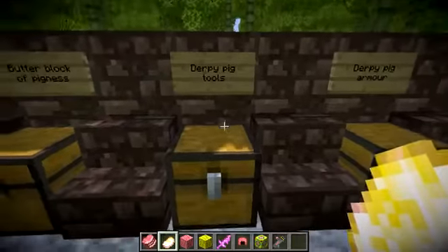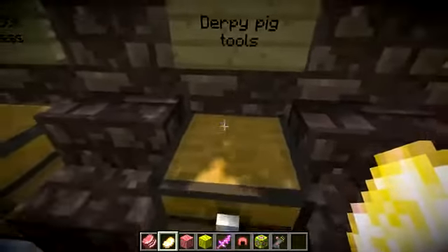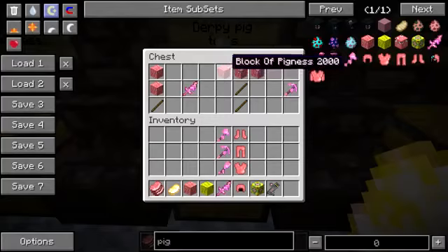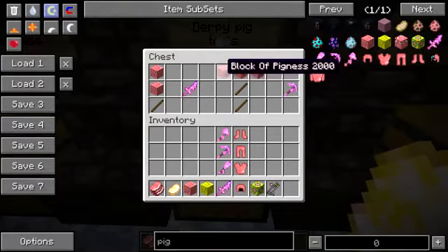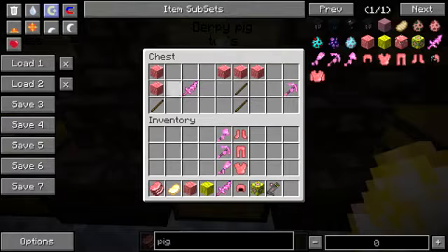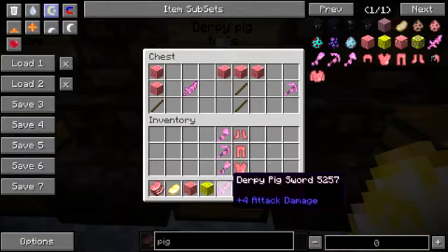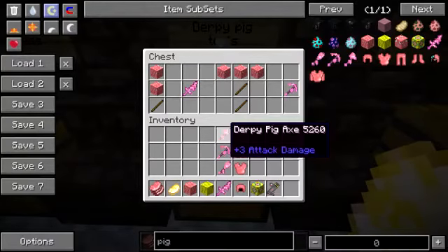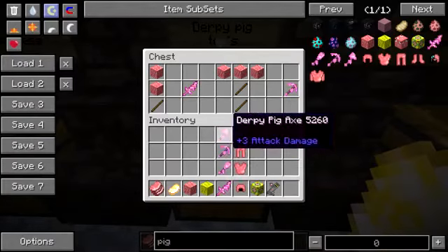Next up we've got the derpy pig tools, because no mod is complete without tools — you definitely need new tools in Minecraft, there's definitely not enough already. To craft the derpy pig tools, it's the same as any normal tool crafting: you just have the normal amount of sticks and then arrange a pig-like shape with the Block of Pigness instead of the other resources you'd normally use. This works with all the tools apart from the hoe — sadly, you cannot make a derpy pig hoe. The tools aren't very good; they don't have the best durability. I think their durability is similar to wood tools, and they have the same damage as wood tools, so they're not very useful.